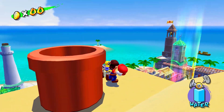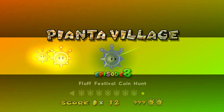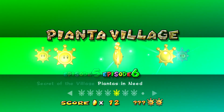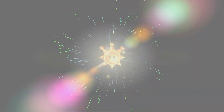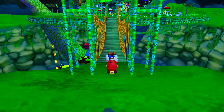Next up, we are actually pretty lucky here. I will go ahead and say Pianta Village has not only the easiest hundred coin mission in the game, tied with Noki Bay, but also the easiest blue coins in the game. The best episode for this is episode 5.